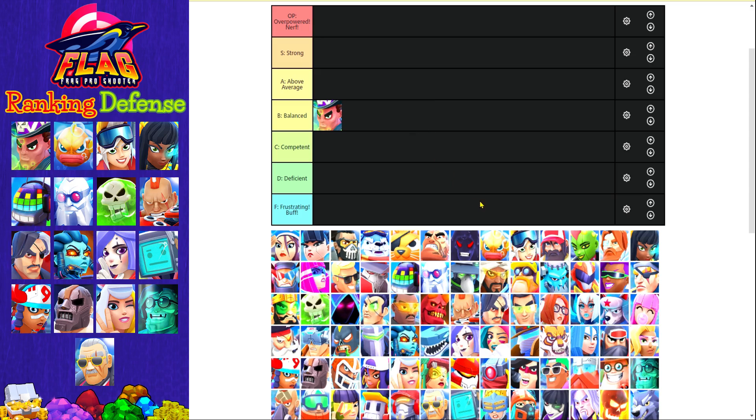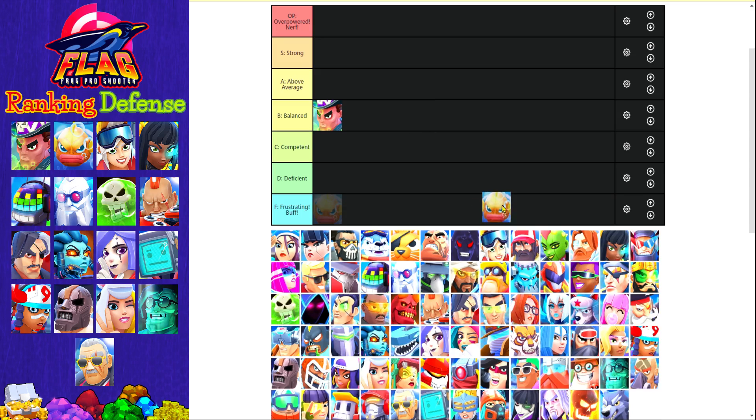The next defense card is Bubbler. Before Ronan came to Frag, Bubbler was being used a crazy amount at the top and mid ladder, and his special ability is really really strong, making even very dangerous cards like Ronan easy to handle. So I'm gonna put him in my S tier.